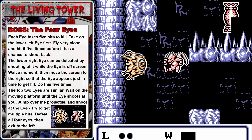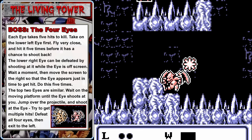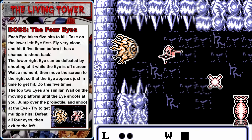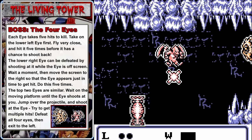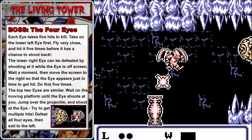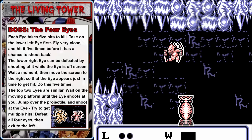And that brings us to the boss: the Four Eyes. Take out the eye in the lower left first — fly right up next to it and shoot it five times; if you're fast enough it won't be able to shoot back. Then take out the lower right eye: with the eye off screen, jump and shoot to the right, and when the projectile gets close to the right edge, advance the screen so the eye gets hit. Do that five times. For the last two eyes, get on the moving platform in the middle, wait for the eye to shoot, jump above its projectile, hover, and shoot. Once all eyes are defeated, exit on the left side — you don't get credit for beating this level until you go through that opening.